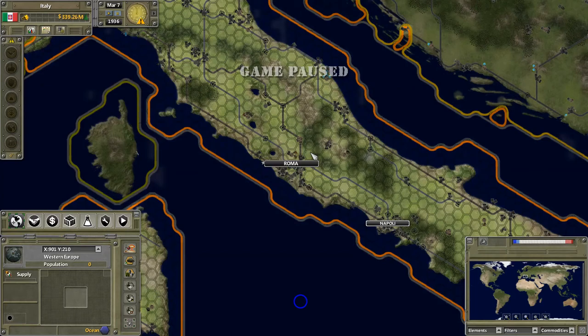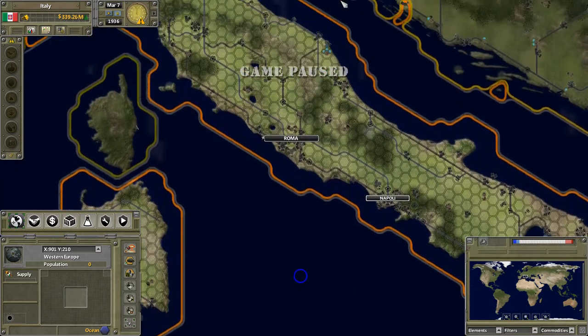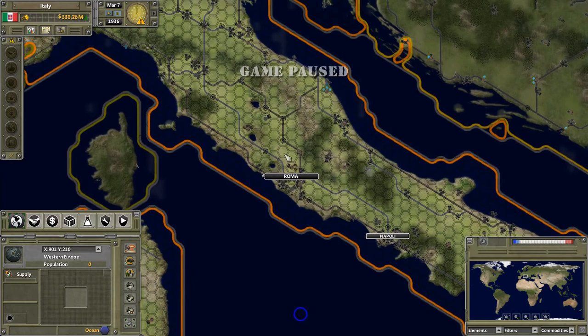Hello, my name is Chatelier and welcome back to another episode of the Supreme Ruler Ultimate tutorial series, covering just the basics of the game. Today we're going to go through the military, and we've got quite a bit to cover so we're going to try to be somewhat quick.